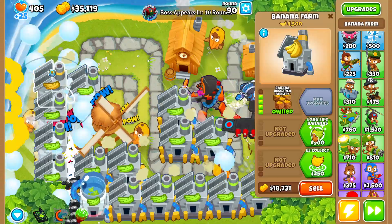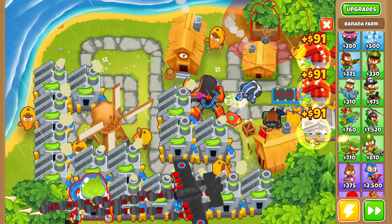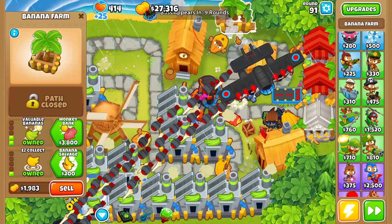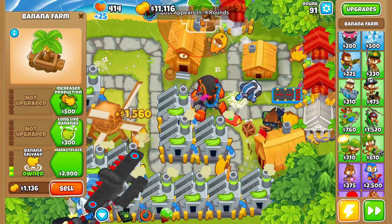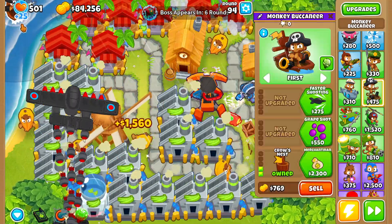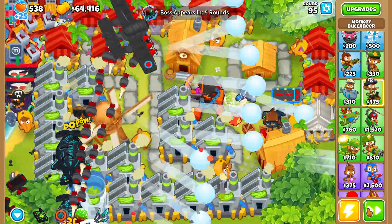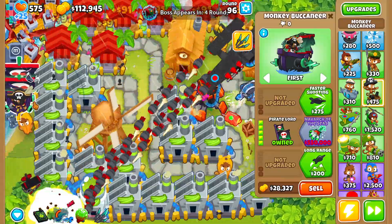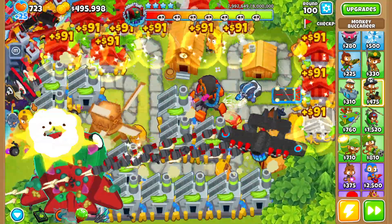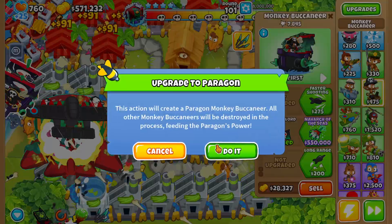Now let's save up money for the monkey wall street — which we actually had enough money to begin with, awesome! We grab a couple more banana farms, upgrade them to central markets, and grab some monkey buccaneers to boost our income. With 10 central markets placed down we start going for trade empire and flavored trades. We're going for the navark of the seas for the tier four boss — we need 550,000 dollars. There's our navark!